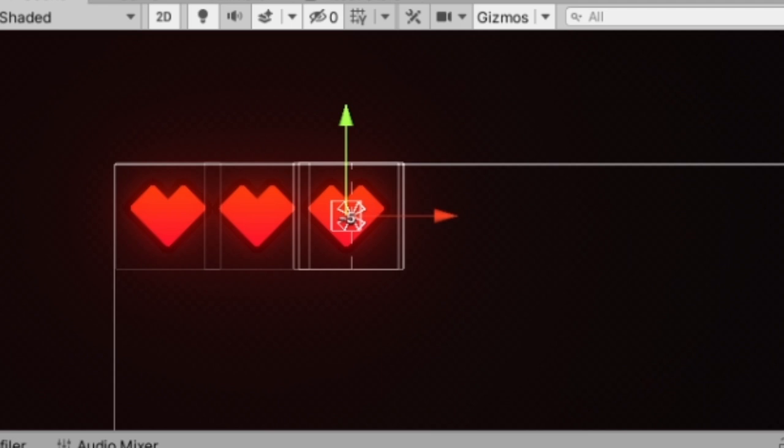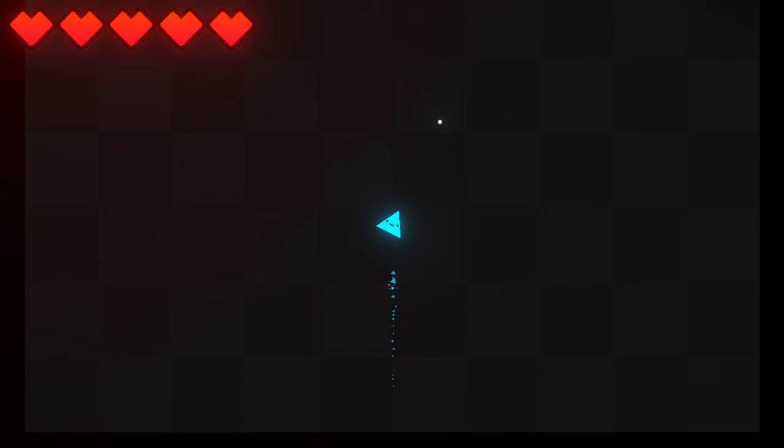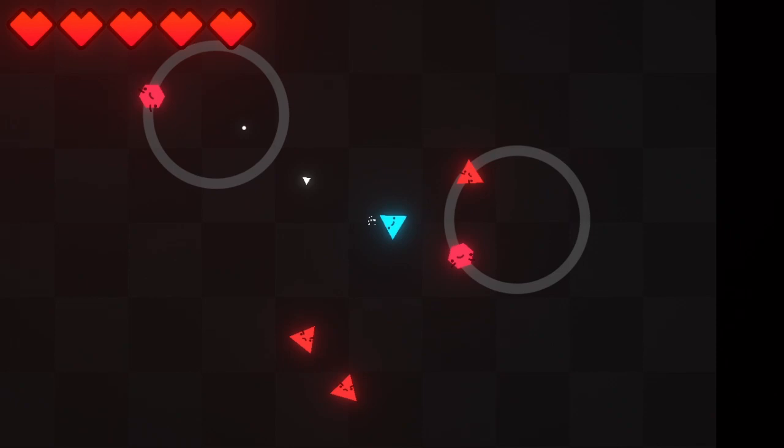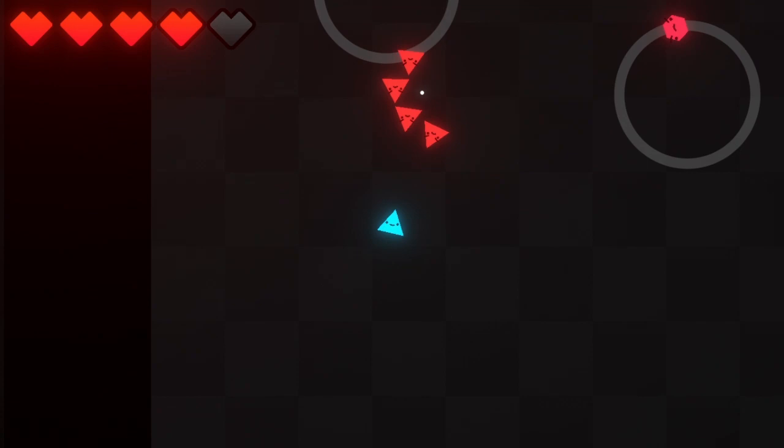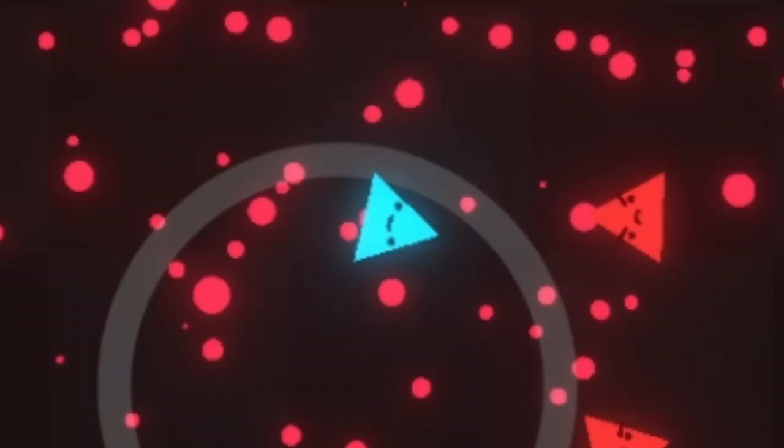I made some hearts to go on the top left of the screen to tell the player how many more hits they can take before they are out. Surprisingly this took a lot more code than I thought it would because I had to handle different timings and states, but the health system as a whole is working pretty well. Whenever you get hit by an enemy you're invincible for about half a second so you can dash away or escape, and whenever you get hit you also get this particle effect out of the player.